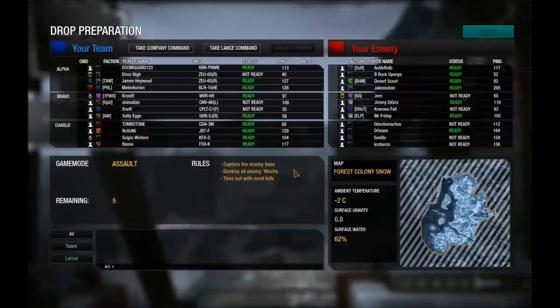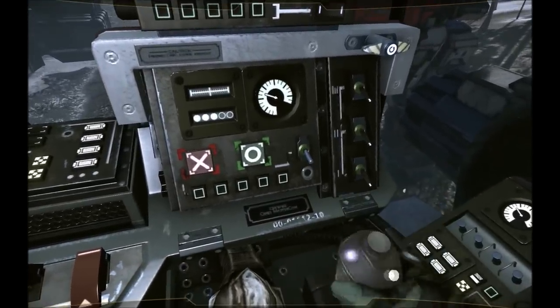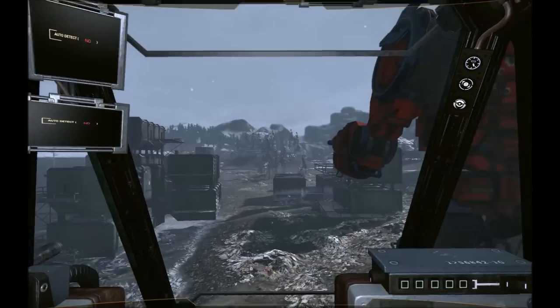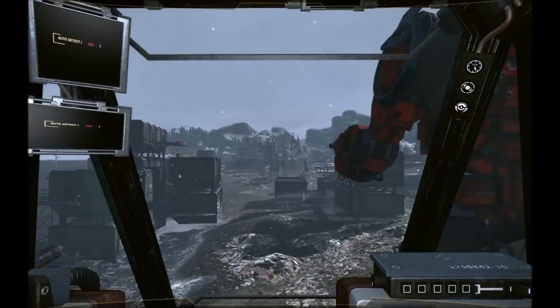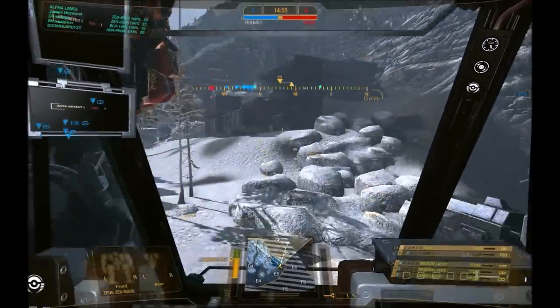And we've jumped. Right, so we are on Forest Colony Snow — a nice cold map for my large and two medium lasers, LRM-15, and AC-5. Now the Zeus is an 80-tonner. You may think: 80 tonnes, same weight class as a Victor, same weight class as an Awesome.